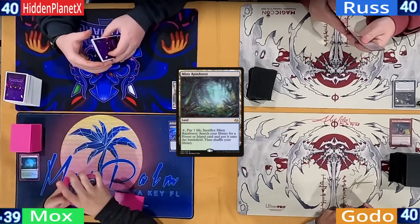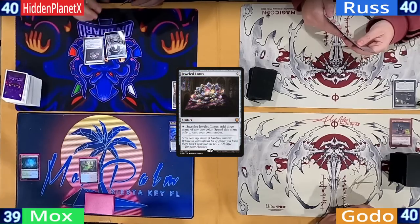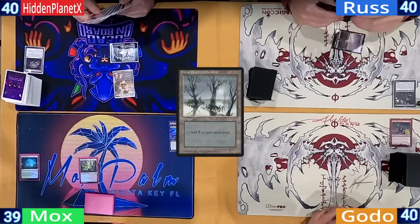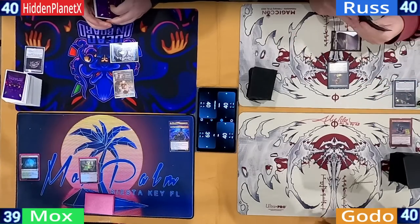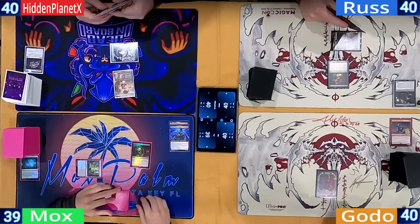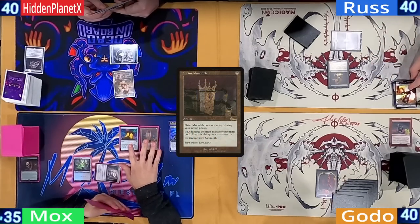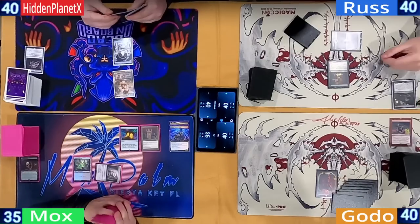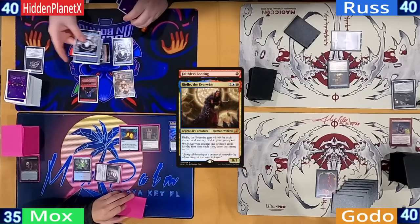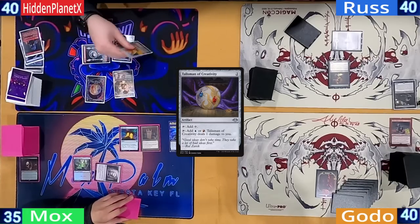Mox starts off the game cracking a Misty Rainforest for an Underground Sea. Hidden plays an Island and a Jeweled Lotus, which is cracked to help cast a turn 1 Riel. Ross has a snow-covered Swamp and plays a Viscera Seer. Godo has a Mountain and passes, with Mox at his end step Vampiric Tutoring. Mox plays an Ancient Tomb and casts a Mana Crypt, taking two off it to cast a Grim Monolith.